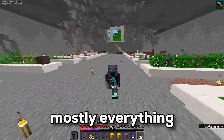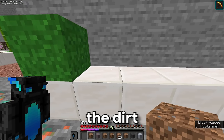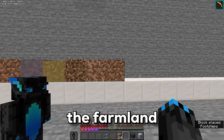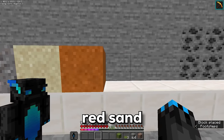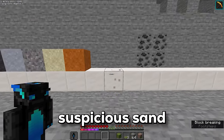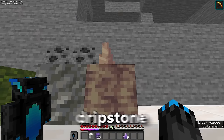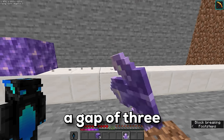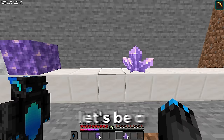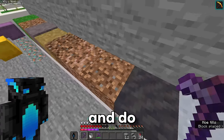Starting over on this side: the grass block, dirt, mycelium, path block, coarse dirt, rooted dirt, farmland, mud, clay, gravel, sand, red sand. Right here I'm going to have the suspicious gravel and the suspicious sand — that was difficult to say. Then the moss, moss carpet, tuff, dripstone block, pointed dripstone, calcite, block of amethyst, with a gap of three for the other sizes of the cluster because this is the large one and there were only large ones in the geode I found.